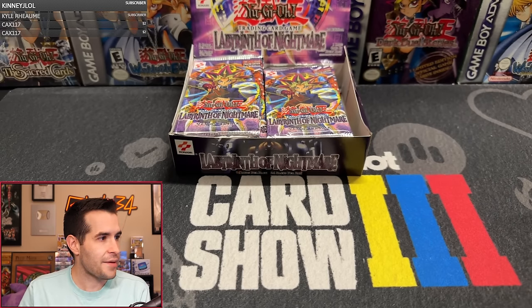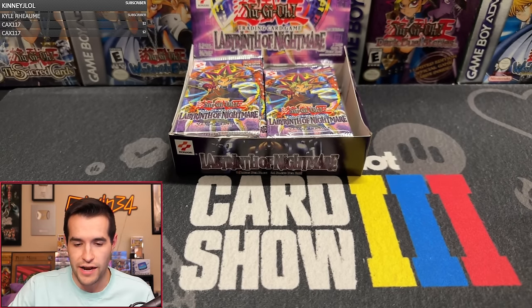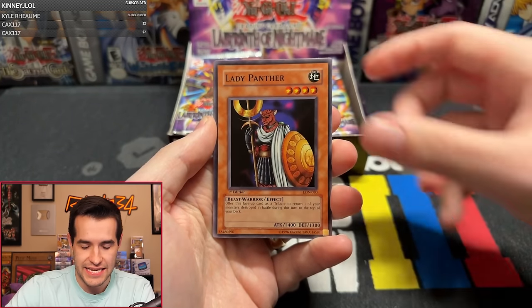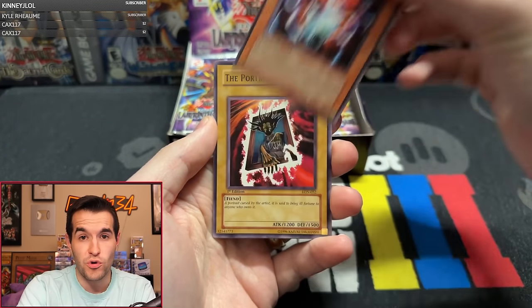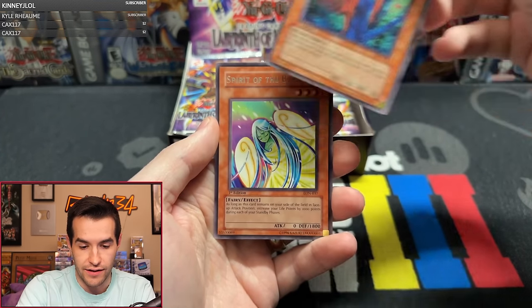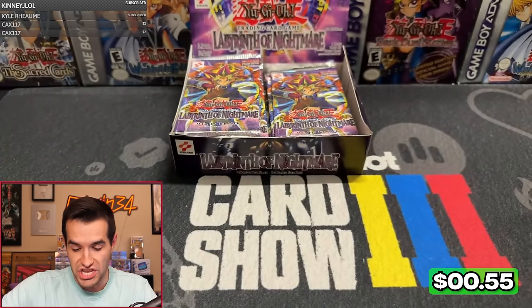We have Orlando MKV up next. Third pack of LON, let's see what we can get guys. We have Skull Lair, Steric Fairy, Headless Knight, Lady Panther, Mirookutai, Portrait Secret, Dark Door, Dream Sprite, and Spirit of the Breeze. Orlando — not too much there, but we still have many more packs.